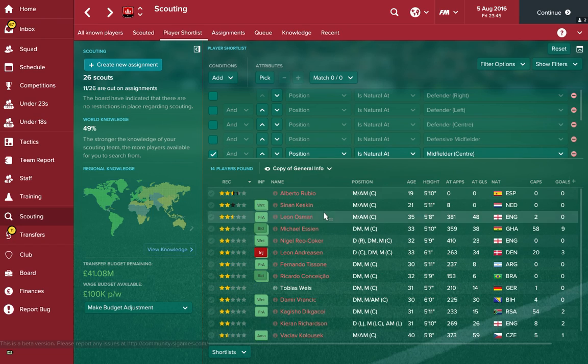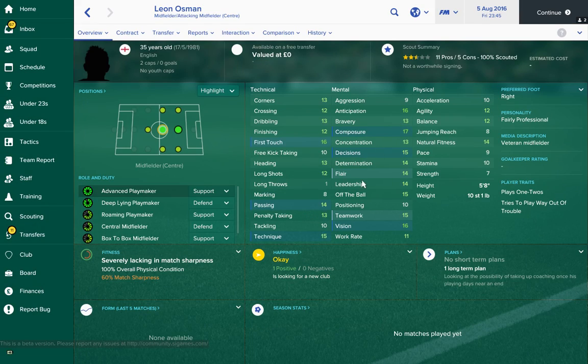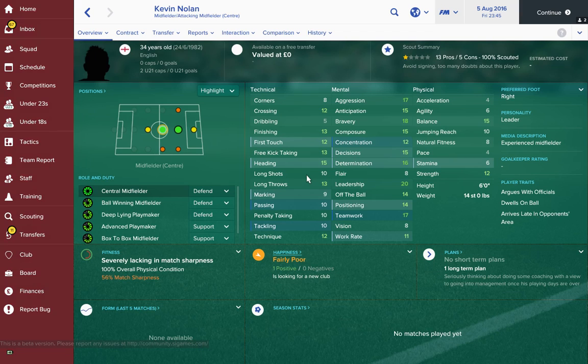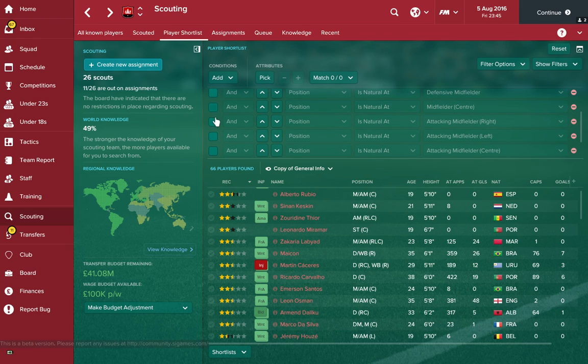Next up is a more attacking centre midfielder. The first guy has great passing, off the ball movement, flair, decisions and composure — you could play him as an attacking centre midfielder. Leon Osman also jumps out at us: he's 35 but still has a bit of physicality along with mental and technical skills from his days at Everton. Honourable shoutout in centre midfield goes to Kevin Nolan — lacking physically with only four pace — but in an attacking midfield role in the lower leagues he could do something, with great finishing, composure, leadership and bravery.